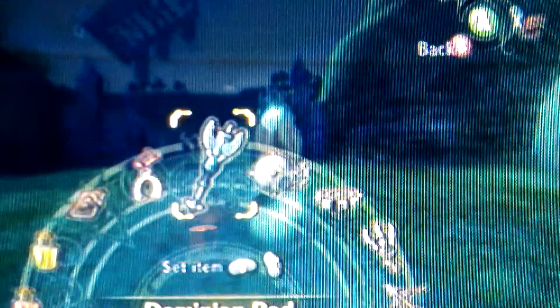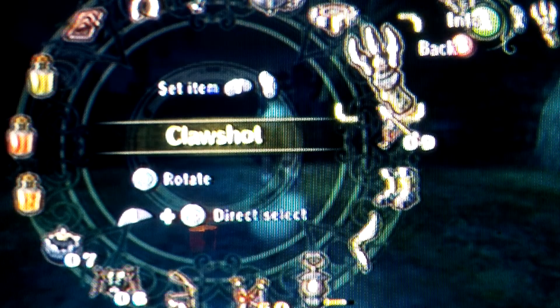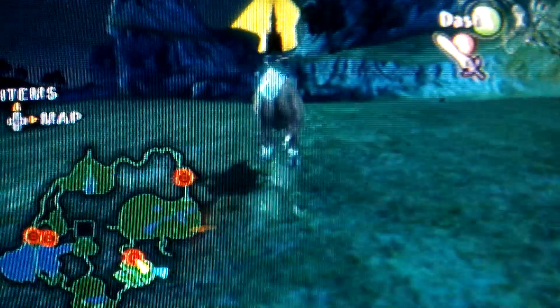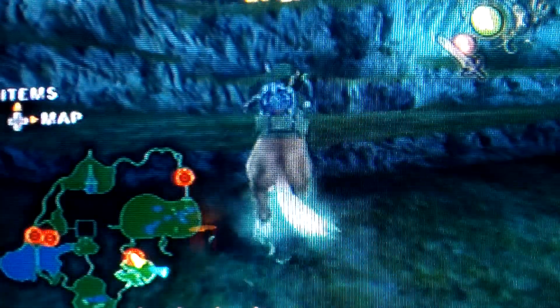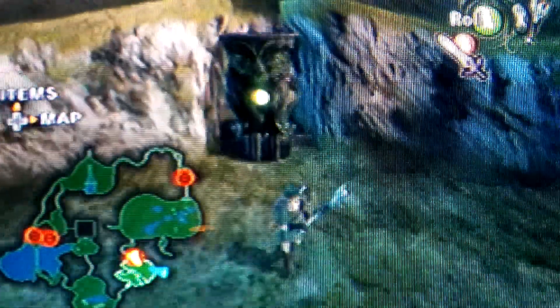Now a few of these actually require the Hookshot, so we're going to get that right now. Let's get that out, we're going to set that to X, and we're going to put our Dominion Rod to Y, and then put this to X. Fantastic. So let's go straight over to that first statue. This first statue is probably the easiest to get. We just need to use the Dominion Rod to move everything, and then we're A-OK.